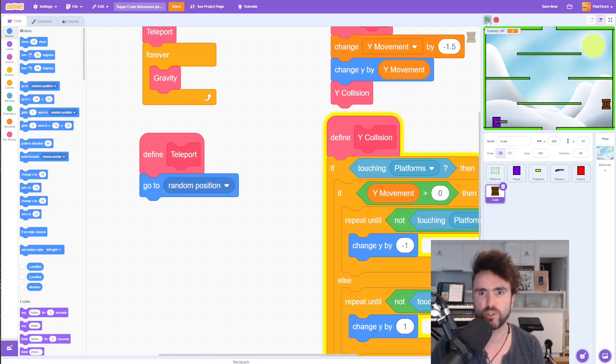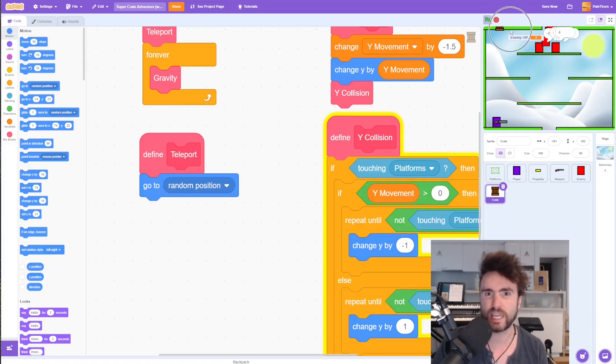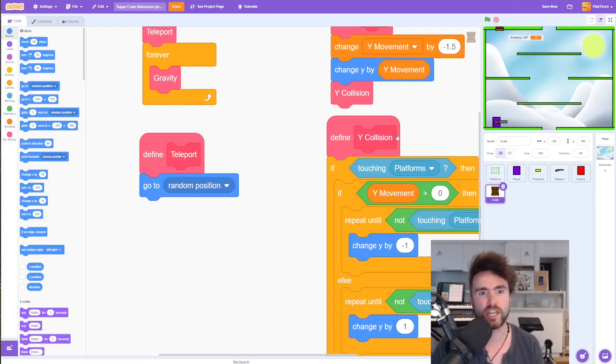It's going to a random position, which is pretty good — but keep pressing enough times and eventually we're going to run into a glitch. The crate has ended up stuck in the ceiling. This whole area where the ceiling and walls of the platform sprite are is very dangerous — the crate can get stuck inside it and our collision code will not be able to get the crate out again.